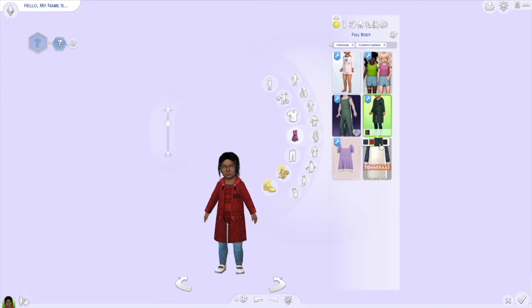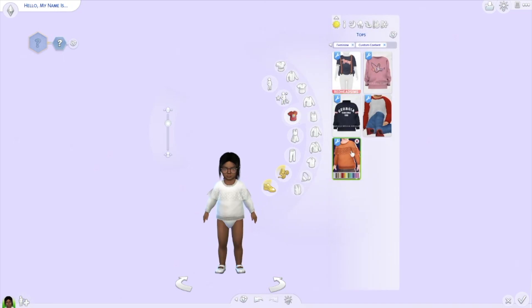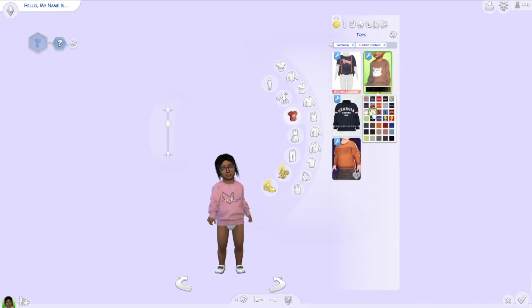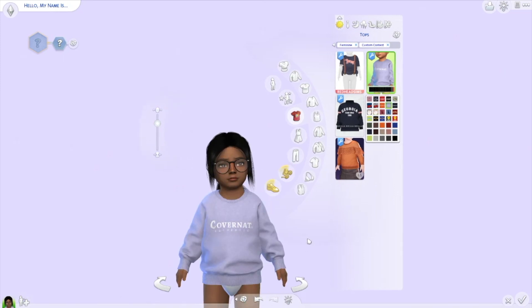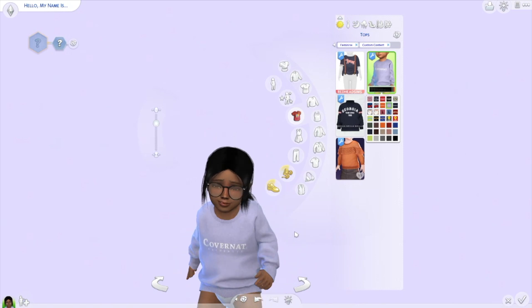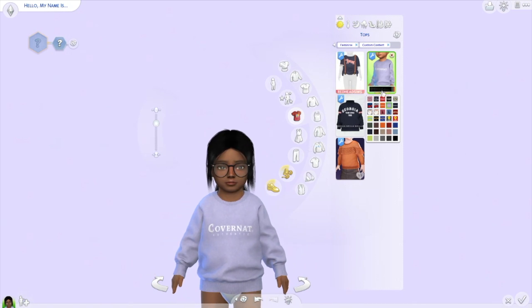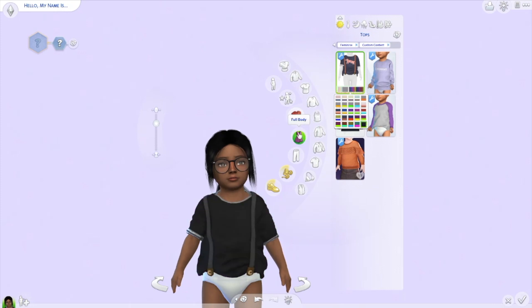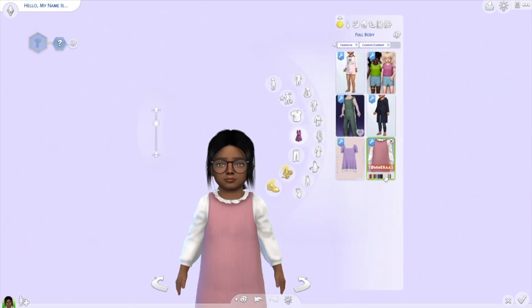Like this. Oh man, those are so cute. I also have these tops. Let's put it — yeah, this one. Oh, that's cute. This looks kind of like what I would use for a sleep shirt. Covernat — I don't know how to pronounce that. I see it on a lot of Sims stuff. This one's really cute too. I think I have to put her in this dress though.